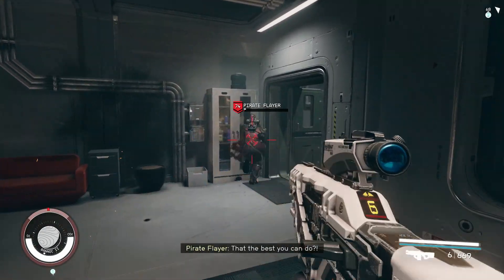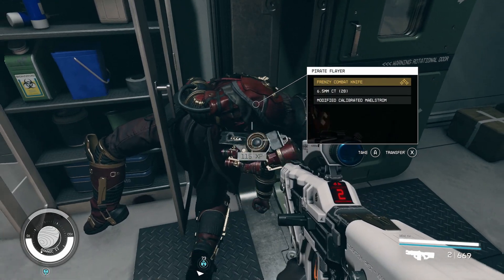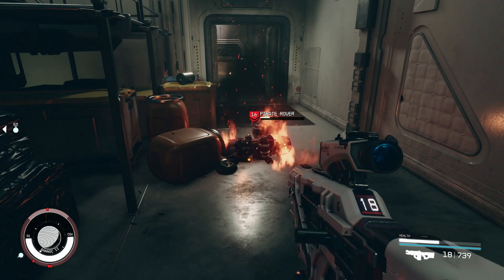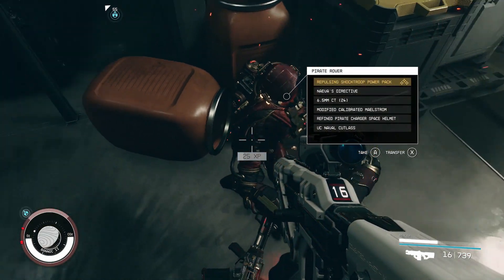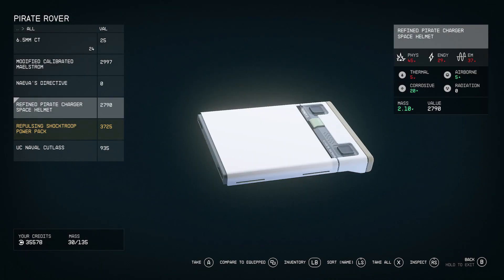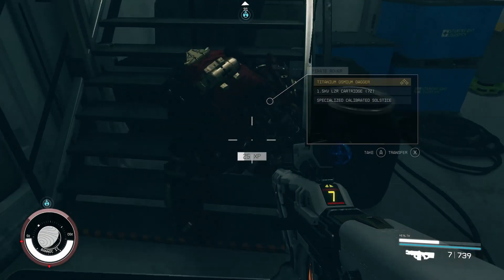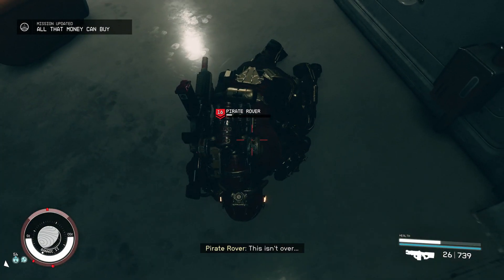Hey, what's going on everyone? Appreciate y'all coming here and checking out this Starfield video. In this one I'm going to be showing y'all a useful glitch that you can utilize to get legendaries really easily for your playthrough. If you find this video enjoyable and it does help you out, consider leaving a like on it — the support is greatly appreciated. Let's see if we can get this video to surpass 100 likes.